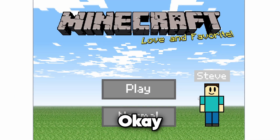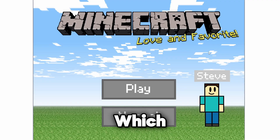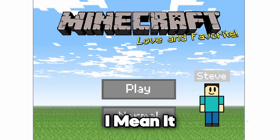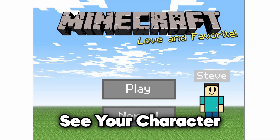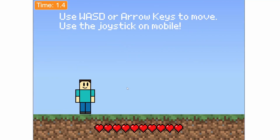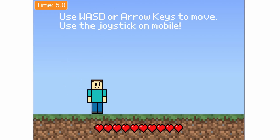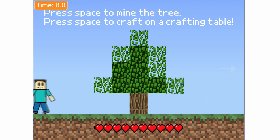Here we are in our second Scratch project, which seems to be somewhat similar to Minecraft, but not really. It makes me think of more Bedrock Edition, since on Bedrock you can actually see your character to the right. We can switch here between Alex and Steve - that's pretty cool. We can jump with W. WASD or arrow keys to move, and use the joystick on mobile - we don't have that.